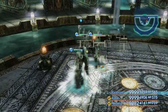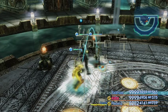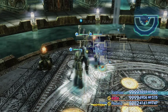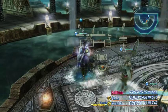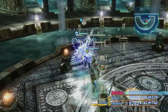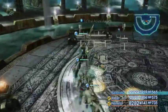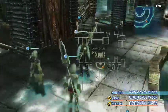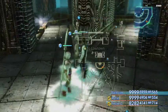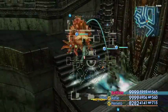Down here in the Garamsythe Waterway in the lower town of Rabanastre, we are going for the Achilles technique — that's the next one on our list. In order for this to work, you need numbers 11 and 4 to be closed — so the lights need to be on and the other two need to be turned off. I've already done it to save a bit of time. We want to be going across these stairs.